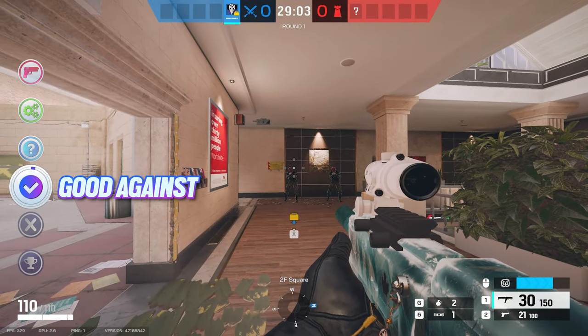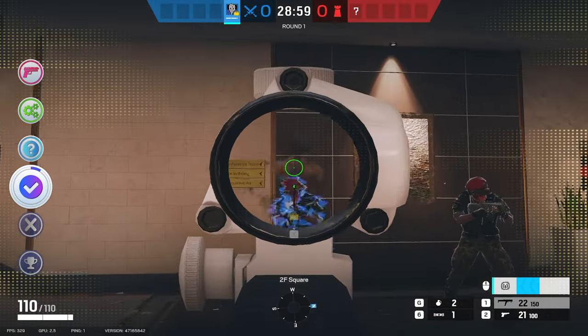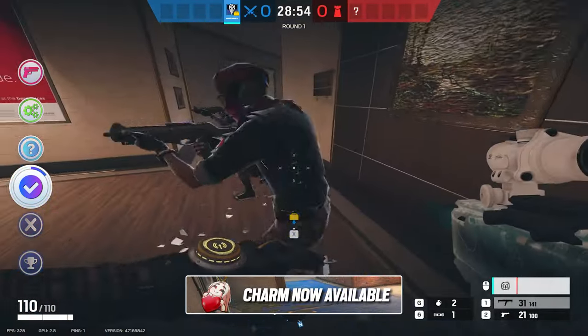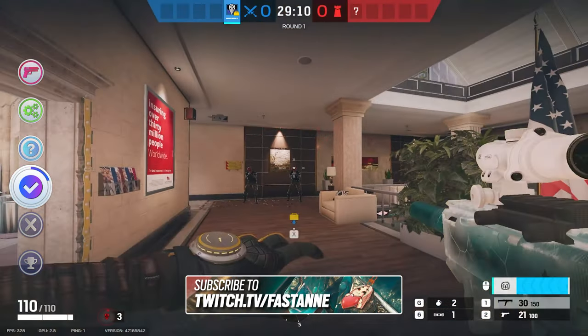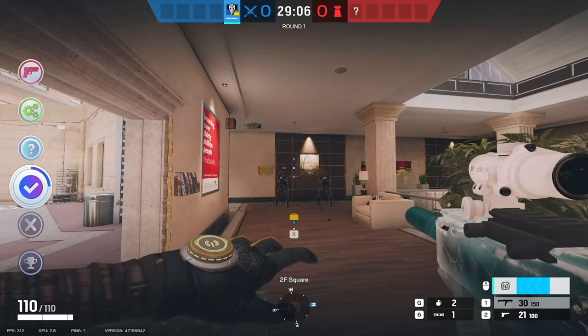What does her gadget work really well against? There are quite a few things, and even when I was playtesting, some things really surprised me. If you're shooting an Alibi prisma, or walking through one with the gadget activated, you won't get detected. However, if you shoot at the prisma without the gadget activated, you can't counter that ping by turning on the gadget — you will still be spotted.